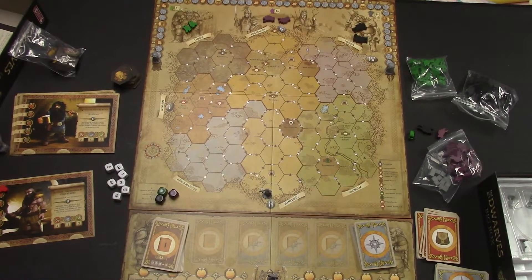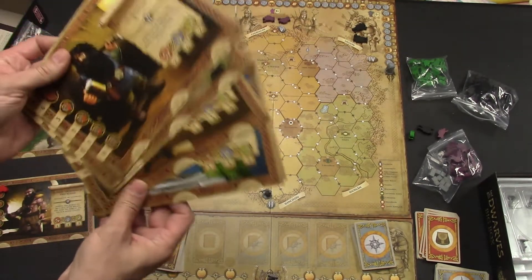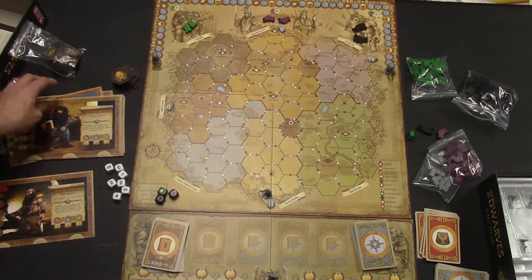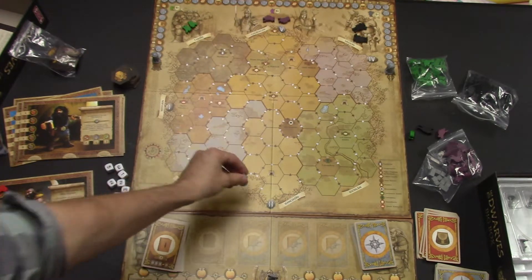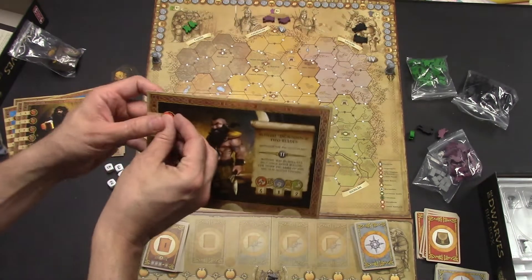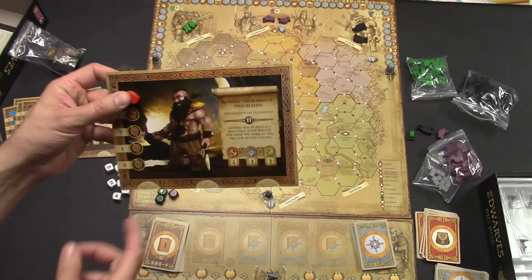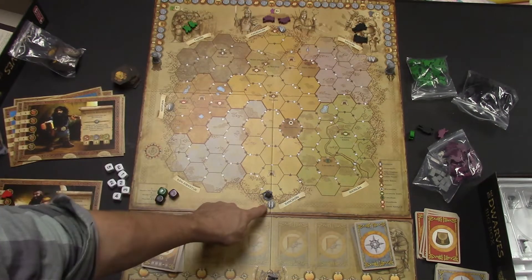This is a pretty big board to get everything in one frame, but I think I did it. What you're going to do is pick out your character from all of these wonderful little dwarf sheets, then pick your little figure that matches the character you picked. You're going to take a little wooden heart and put it on the top of their little health track. You see where your starting gate is — this one is a starting gate of two, so that's why he started at two.